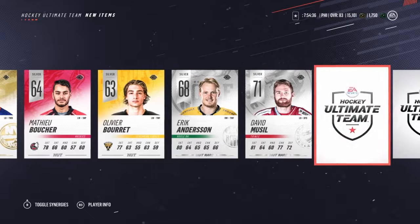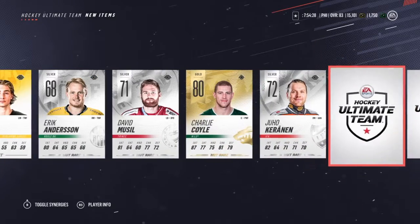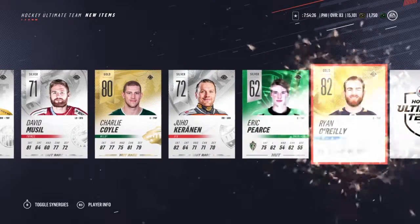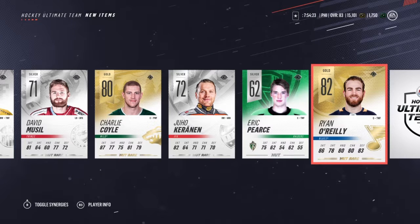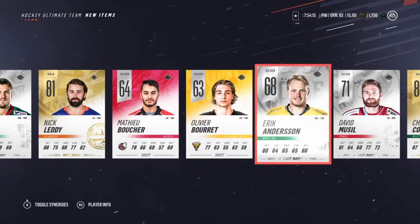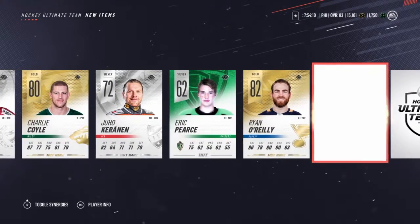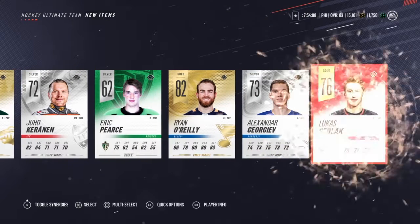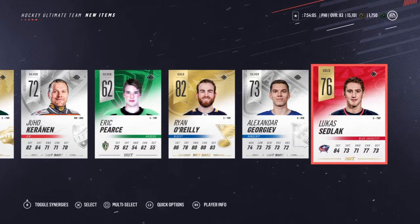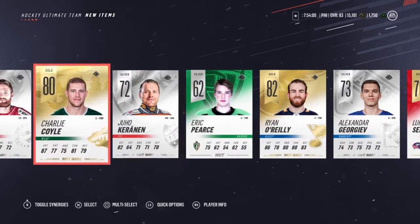Charlie Coyle — two 80-pluses in this pack, that's great. Ryan O'Reilly, 82 overall pull. So we got an 82, an 80, and an 81 — this pack is insane. Nick Letty, Charlie Coyle, and Ryan O'Reilly. He's definitely going on the team. And Lucas Zedlek — wow. That pack was amazing, I don't know if I'm going to get any better than this.